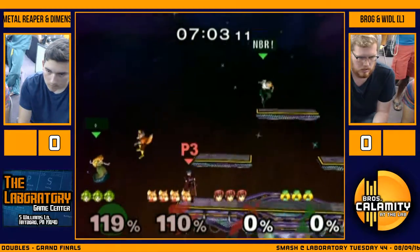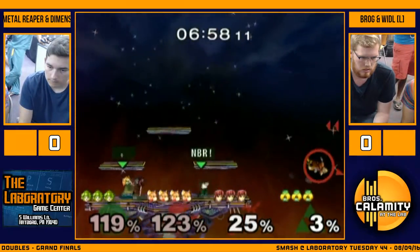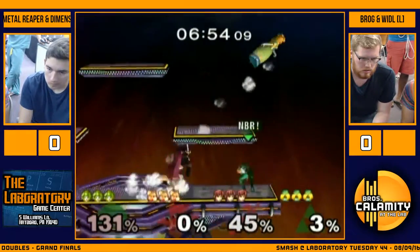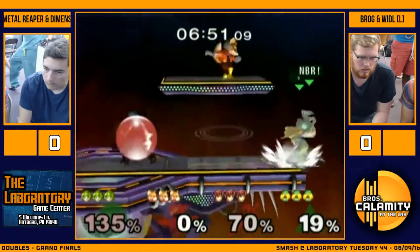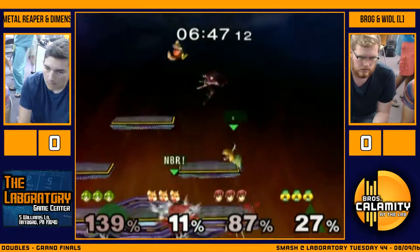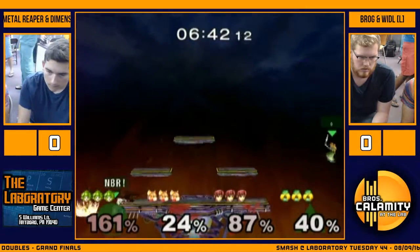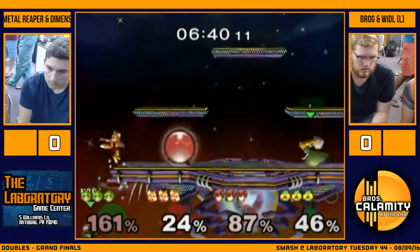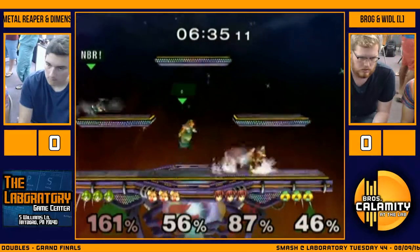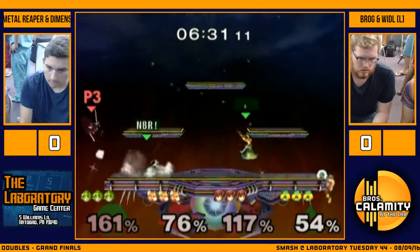Even if he did tech it, he is Marth - he gets a bear instantly. Can he not just tech normally and reverse up-B, or is it just super easy to hit? If you do the wall jump... I'm saying no wall jump, if you just normal tech, can you just reverse up-B or will people just hit you out of it every time? No, just reverse up-B. You can just turn around real quick. Especially if the other guy's at high percent, then he'll spot him away. One of many reasons to play Marth.